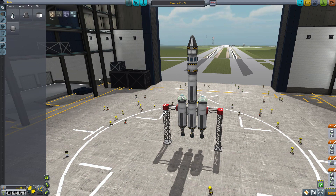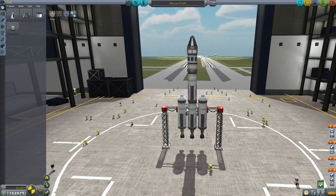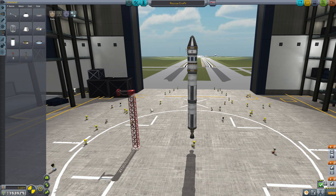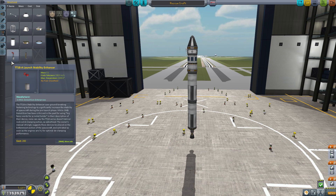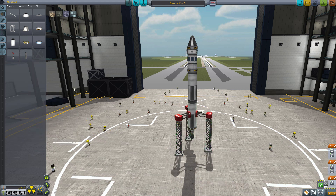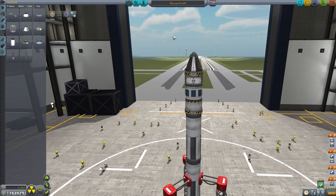So what I'm going to do in this particular version — I really don't even need this, but if you want to add extra tanks to give you a little bit more room, that's fine. I'm going to pull these off. I don't need these right now. I'm just going to go with this version of my vessel.